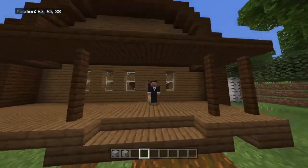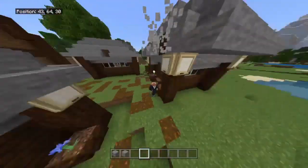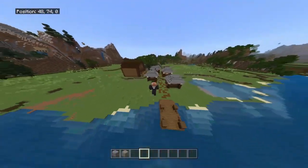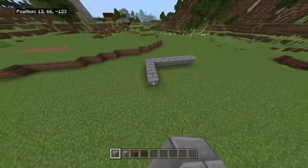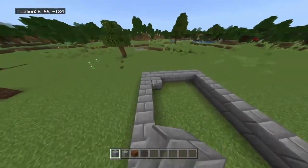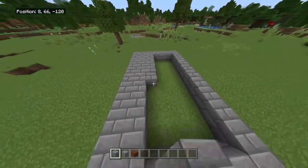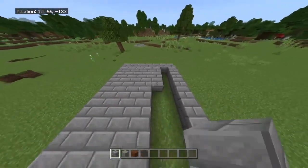Hey everybody, my name is Hunter and today I'm going to be teaching you how to make one-way glass in Minecraft Bedrock or Java Edition. Just a quick disclaimer: this build will not work in a survival world. You need to make this in creative and you need to have command blocks enabled. It's more so meant for an adventure map or a roleplay type of scenario.